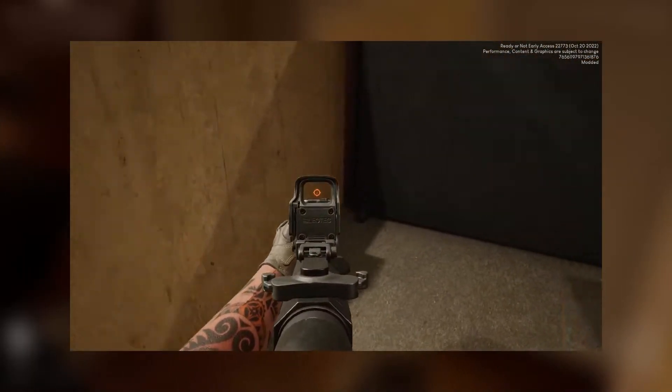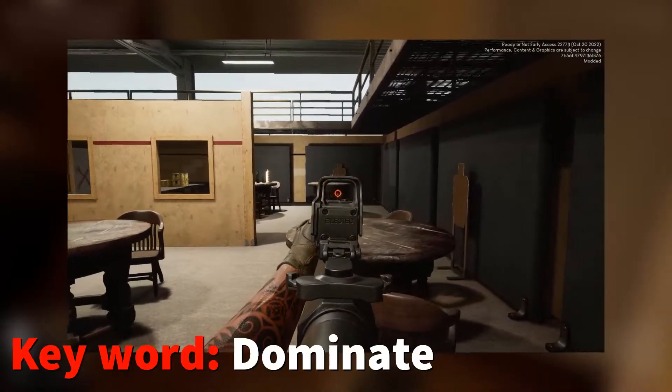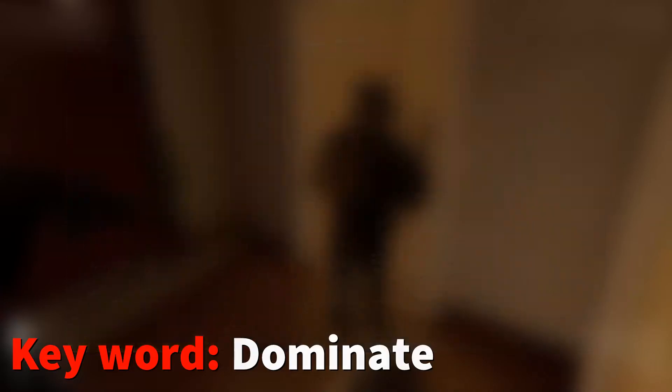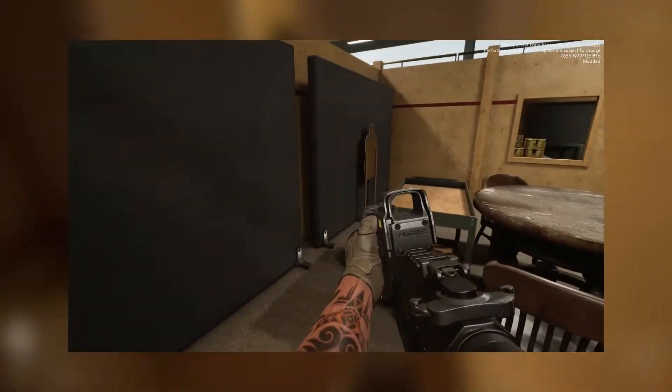Once you enter the room, you choose to go either left or right, following the walls. This is important to quickly dominate the room you just walked in. The support must take the side you haven't picked — if you go right, he goes left, and vice versa.